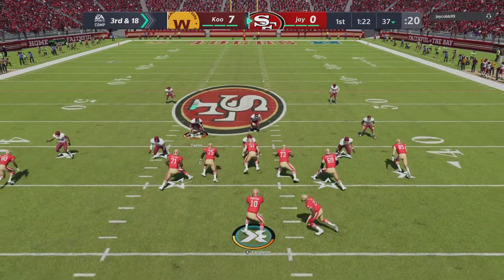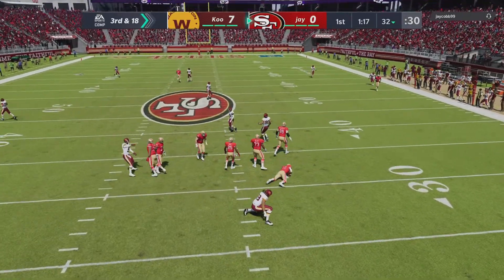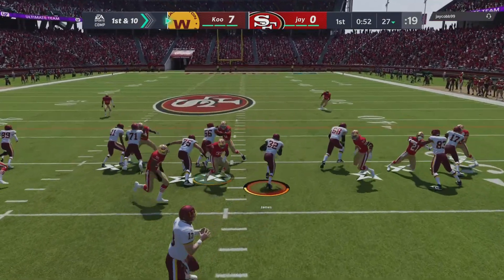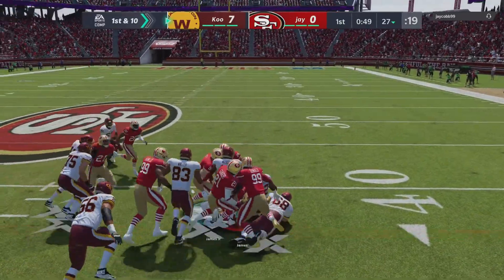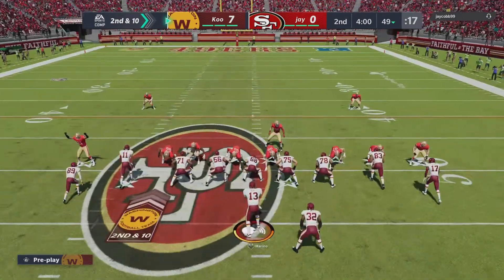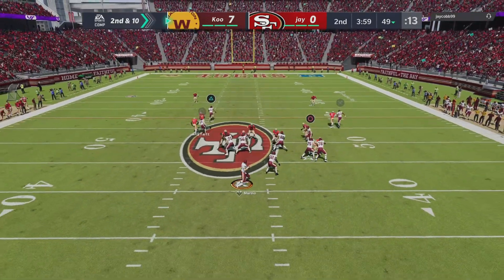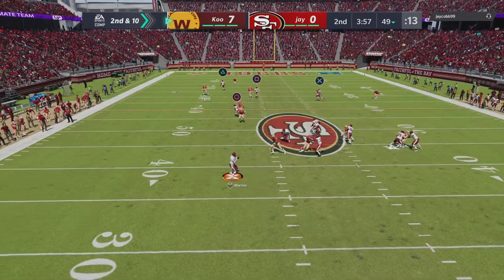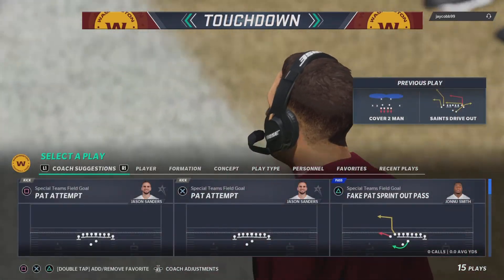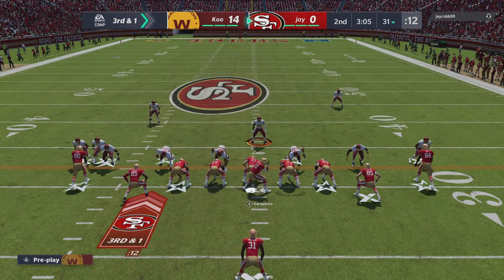My opponent is on offense now on a third and 18, gets sacked, and is forced to punt on fourth and 23. We give the ball back to Edrian James with a one-trap run and he gets a nice gain of 10, picking up the first down — two rushes for 26 yards, a really good average. Back to passing on second and 10, we look for Robbie again — nobody's on him, great pass by Dan Marino all the way downfield, perfectly leads him for the touchdown. We go up 14 to 0.